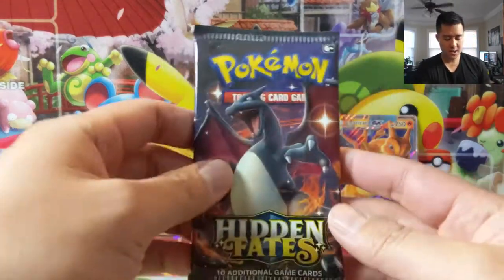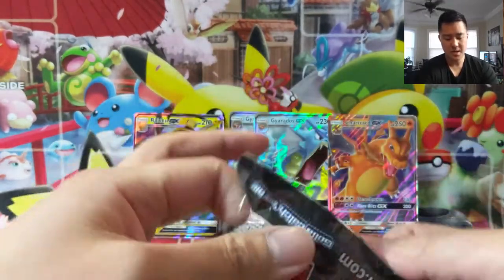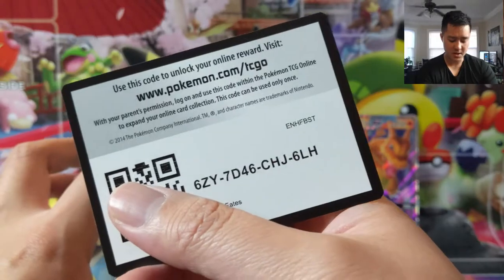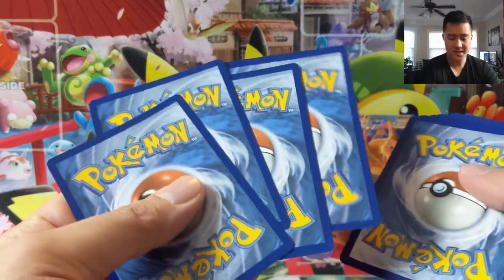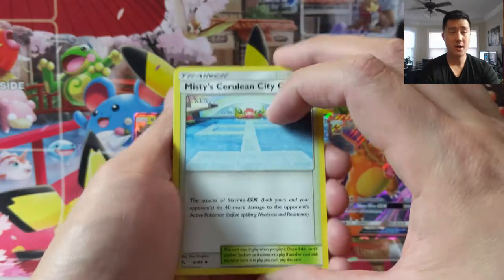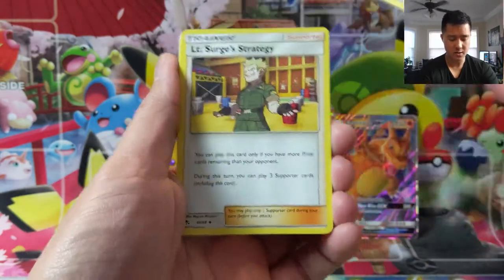So for the non-GX Shinies, I feel like this is very doable. The Shiny GXs will be tough, and then yeah, the Gold ones — I feel like those are the ones we'll ultimately just pick up as singles, because they're so hard to pull. For the regular Shinies, that one is definitely doable. What we're looking for there is a Buzzwole Shiny, a Zorua, and Guzzlord.